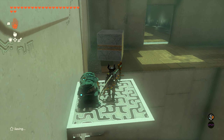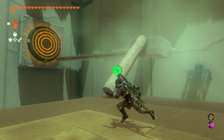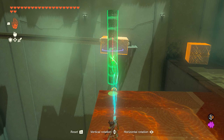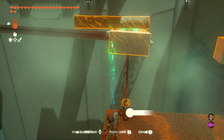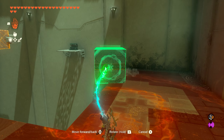Go ahead and pick up the chest to get your large Zonai charge, then jump back down. Now take the log and use it to poke the target. Rotate it so it extends out facing the target, then attach it to the top sticking out a little bit.